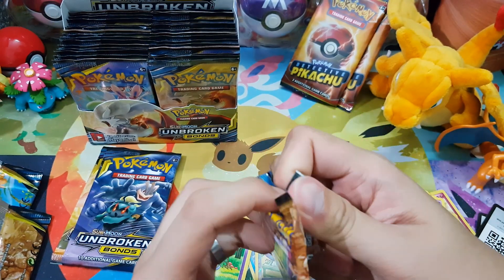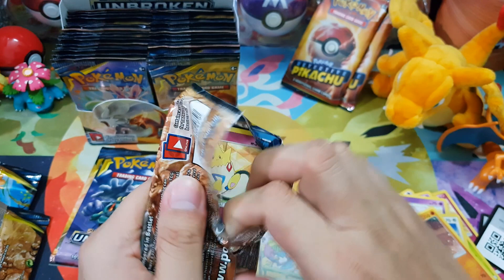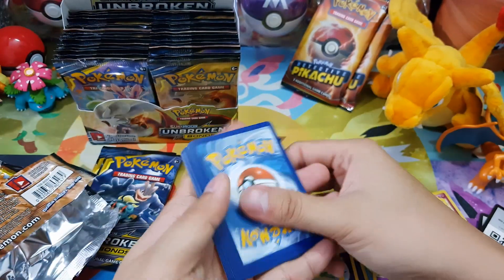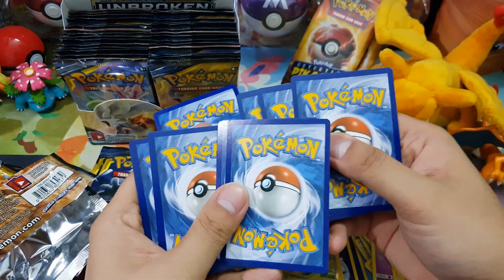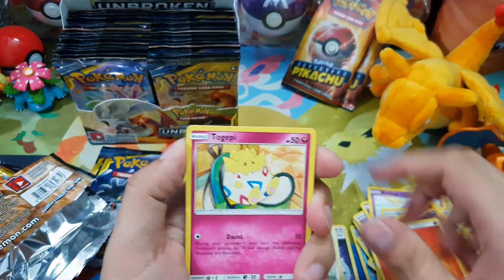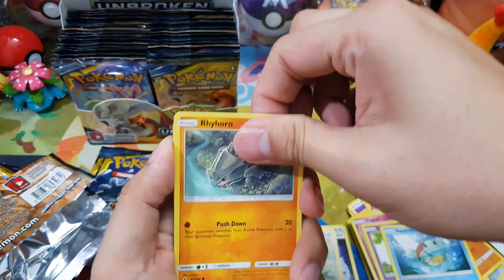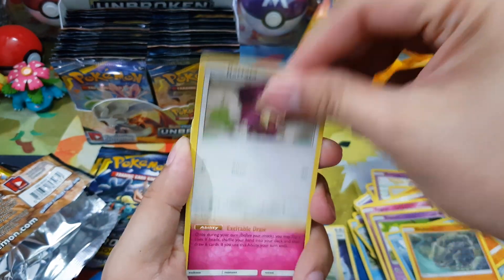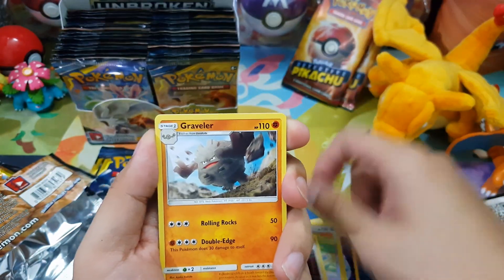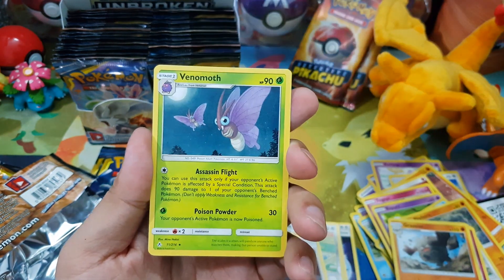So the next three packs the codes will be kept for myself. Because I already explained — I need the code for the game itself. So we got Fire Energy, Togepi, Espurr, Squirtle, Rhyhorn, Rattata, Cleffa, Giovanni's Exile — nice card — Graveler, Arbok as our Reverse Holo, and Venomoth.